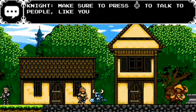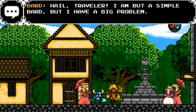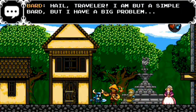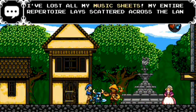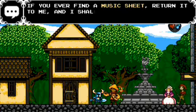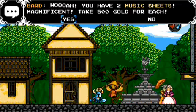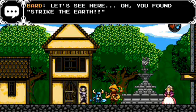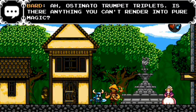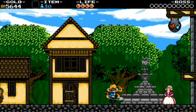Make sure to press up to talk to people. A bard playing the lute. Hey, old traveler - I am but a simple bard, but I have a big problem. I've lost all my music sheets. My entire repertoire lays scattered across the land. If you ever find a music sheet, return it to me and I shall reward you handsomely. You have two music sheets! Magnificent. Take 500 gold for each. You found 'Strike the Earth.' Is there anything you can't render into pure magic? Now that I have this music sheet, I can perform it for you anytime. Let's wait for now.